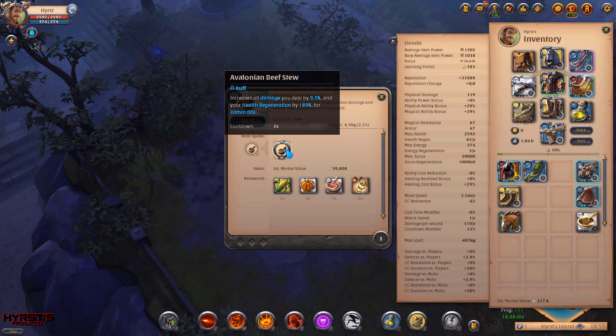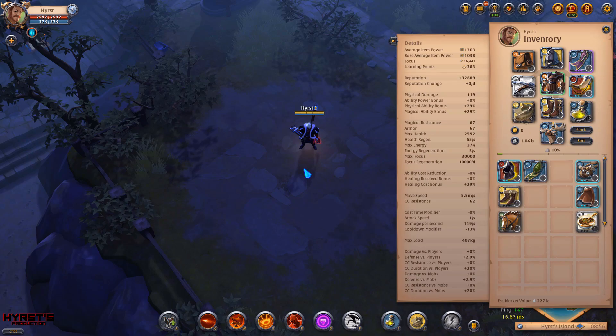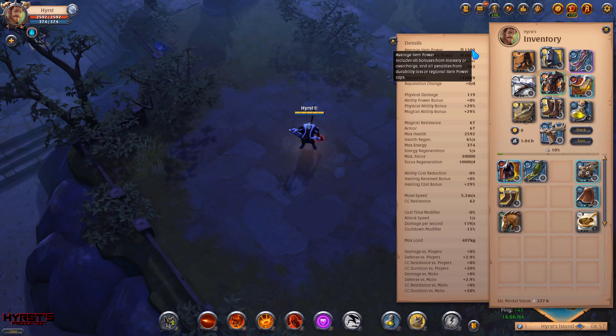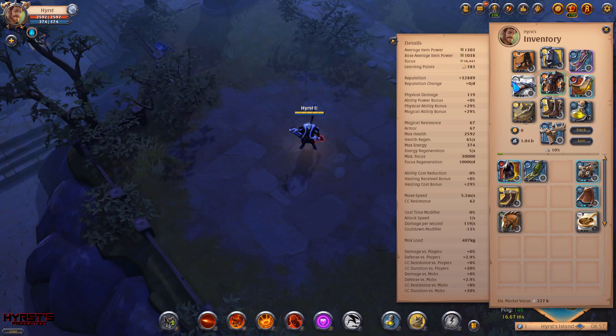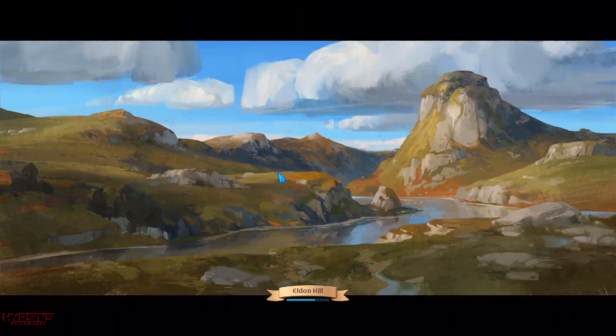If it comes to tiers, as you can see I'm using a tier 8 crossbow and tier 7 armor and I've got 1300 IP. But for the dungeons we'll be doing — like tier 7 dungeons — you can use a 6.0 or 6.1 crossbow and the armor can be even 4.1, so that's very cheap and it should be fine. I will go through 4 types of solo dungeons and talk about all the advantages of each one.